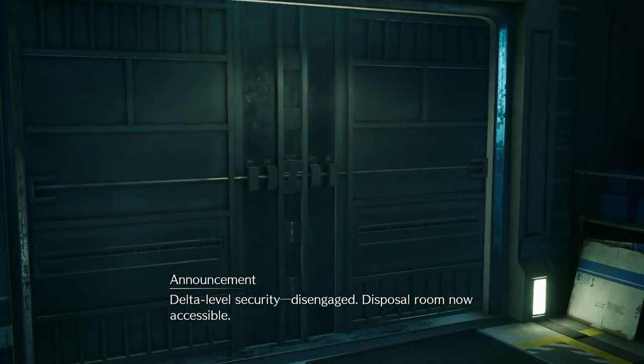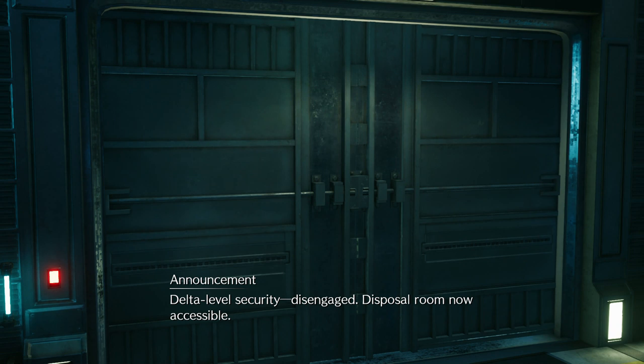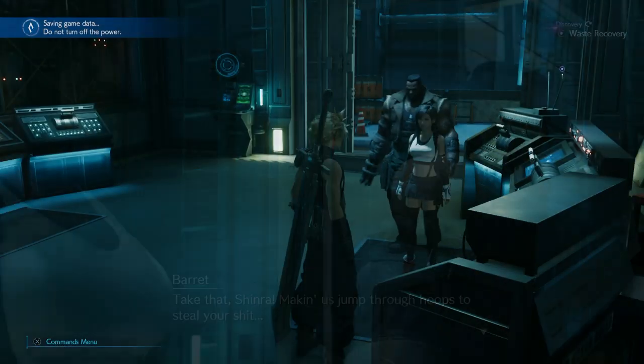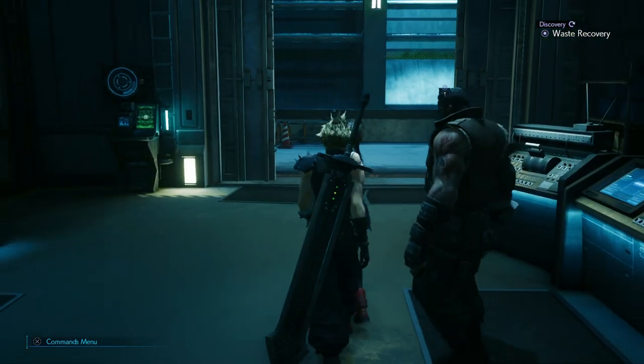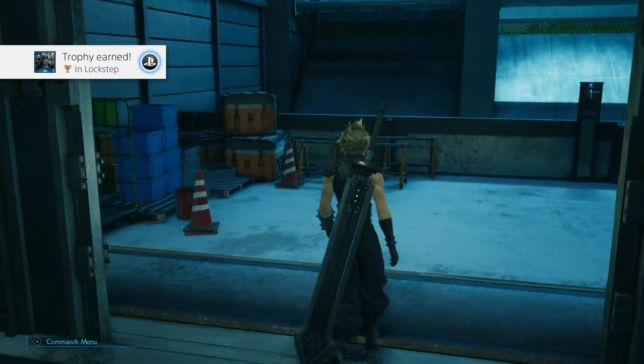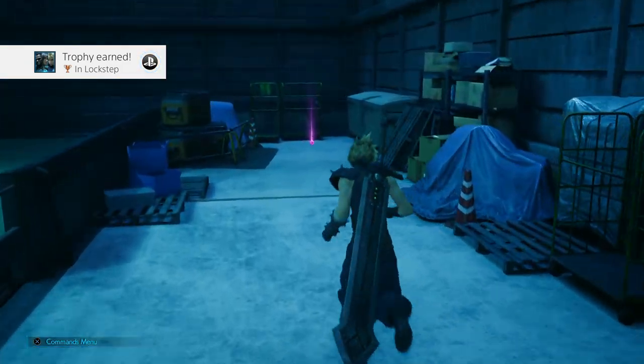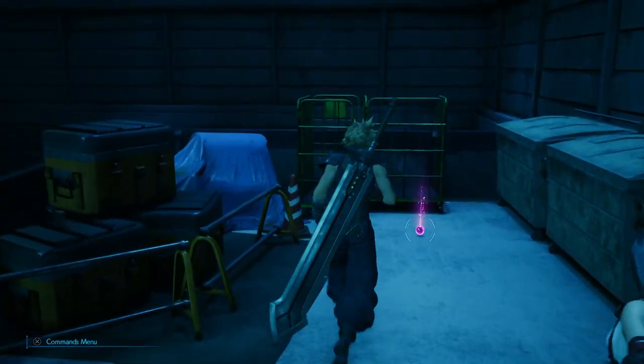Once you get all of these actions the door will disengage and you'll be able to go inside. You'll also unlock the In Lockstep trophy or achievement, and once you open that door you want to go inside and you'll get some very useful materia called the magic up materia that will buff your magic attacks.